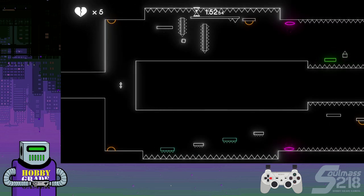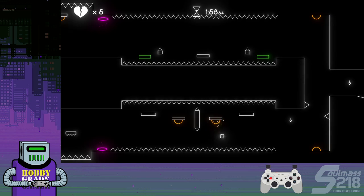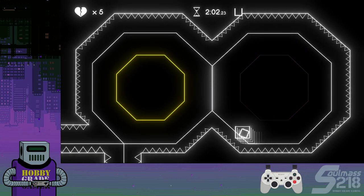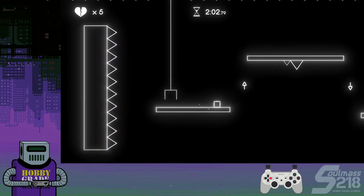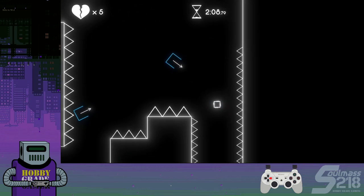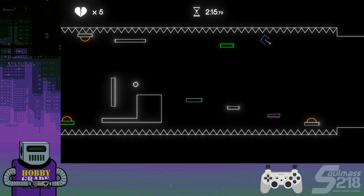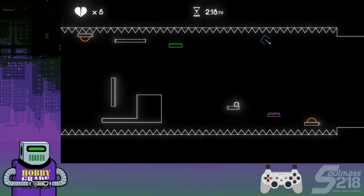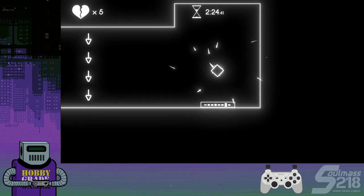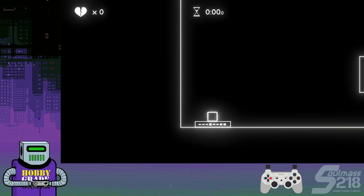Just fall upward — it's the top path. Jump here, don't hit that arrow, just fall upward and go into it. I'll show off the bottom path — the top path is fastest, but you can also do the bottom path. It's around the same, to be honest, but the bottom path is just a lot more stuff to deal with, so I just prefer the top.